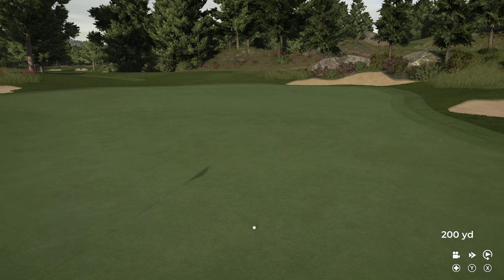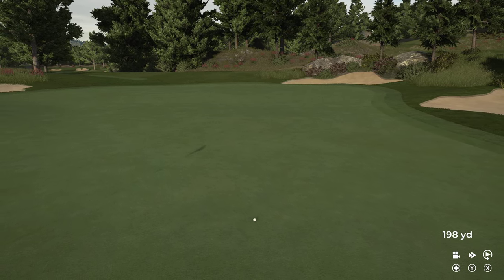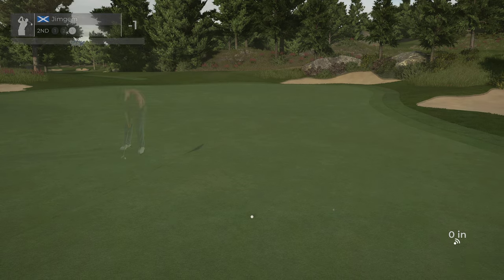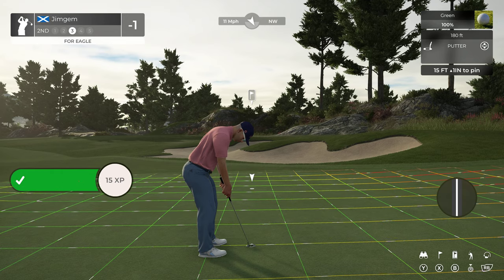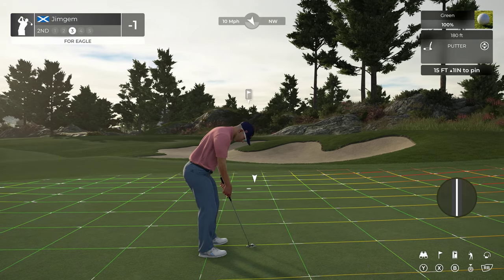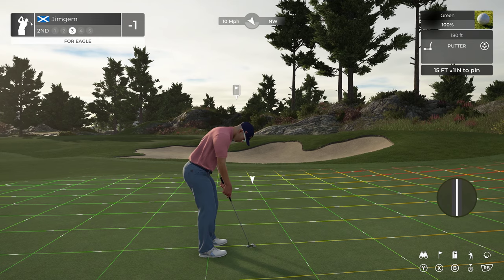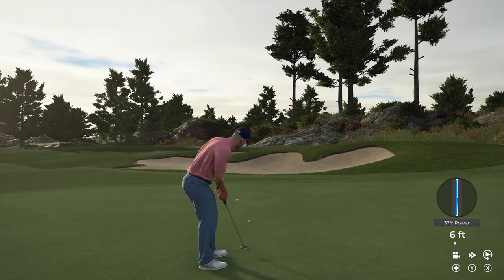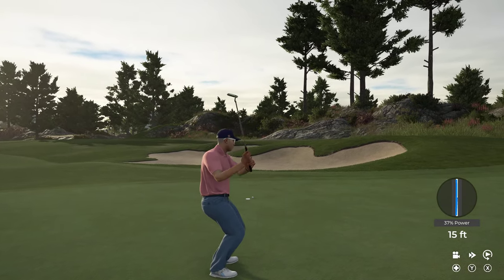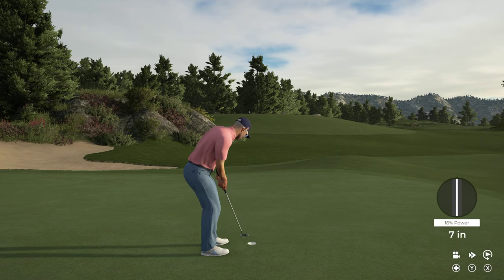Nice bit of planting between the rocks, just over the bunker on the right hand side. What have we got — 15 feet, one inch up, and this is for an eagle. Green speed is 180 so they are pretty quick. Just lipped out on that left hand edge — we'll take another birdie. Birdie birdie — still not a bad start.